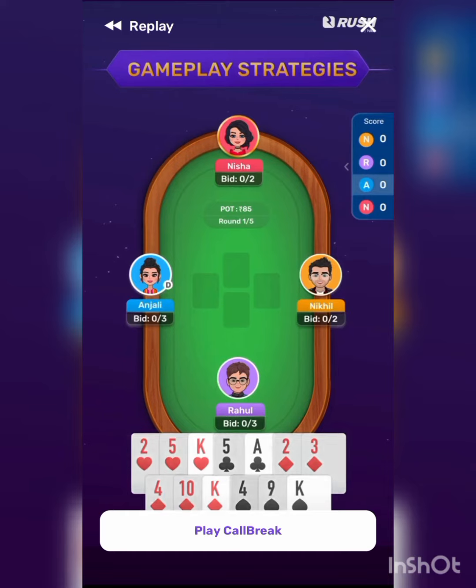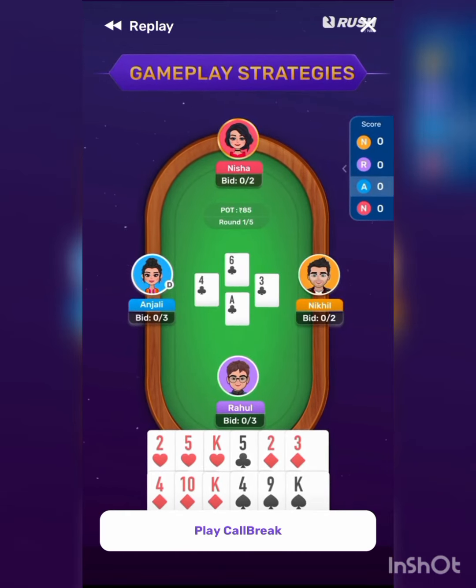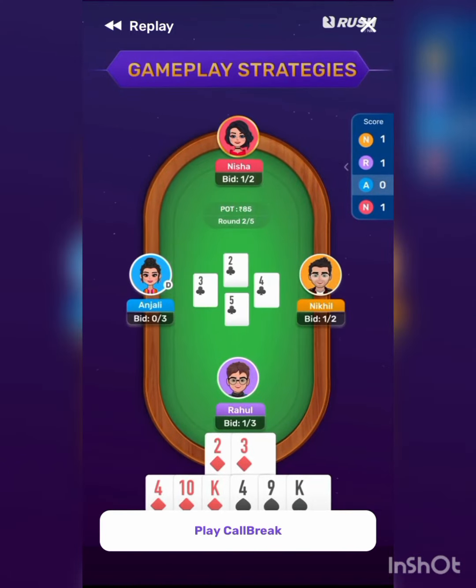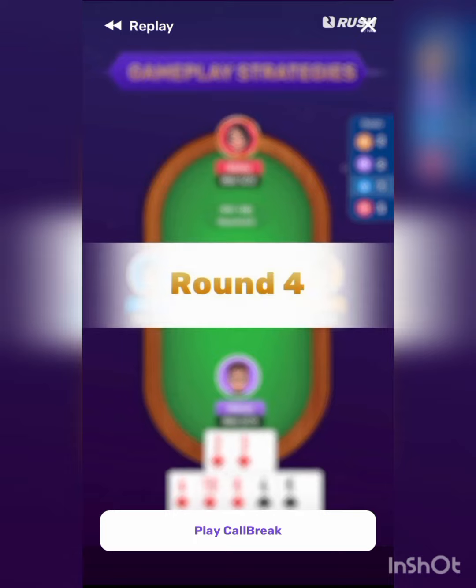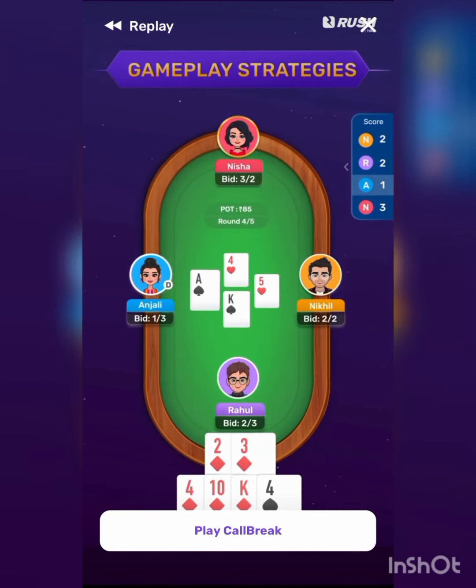In the start, playing the highest card is a definite win, so bring out your Aces and Kings. Finish your suit earlier and you can use trumps faster. But use your trumps wisely — if there are two trump cards, the higher card will win the hand.